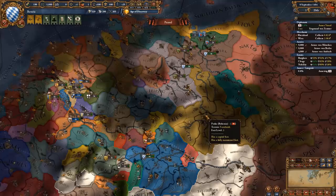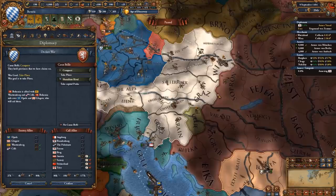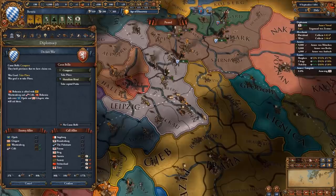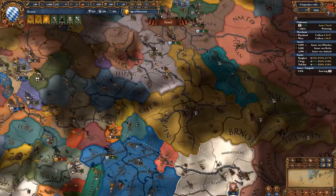Massive change of plans - I just realized I can attack Bohemia with the Austrians joining in that war. So I am essentially going to let the Austrians do all the work for me and I'm going to get the Kuttenberg gold mine in this war. I'm also going to be able to get some power projection since it's been a while since I attacked any of my rivals.